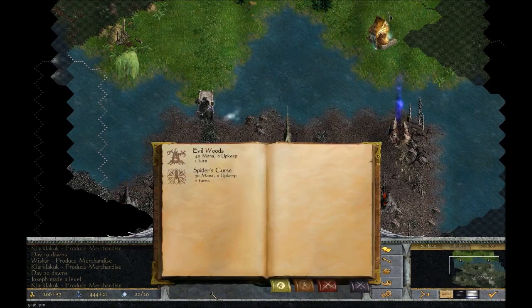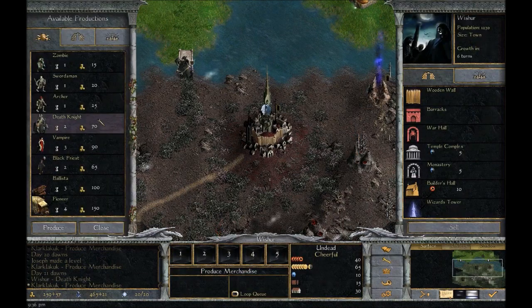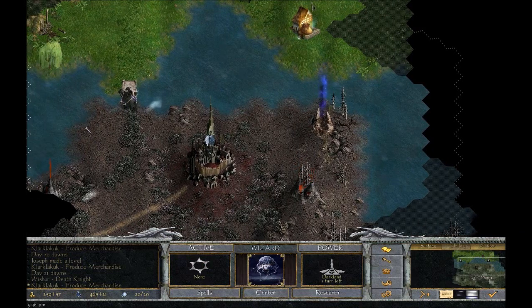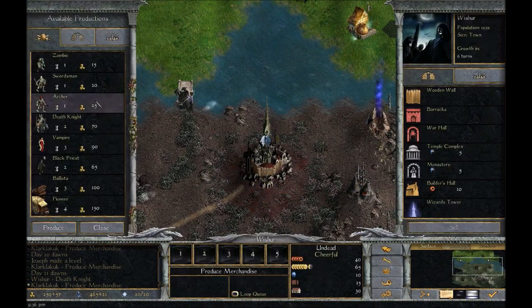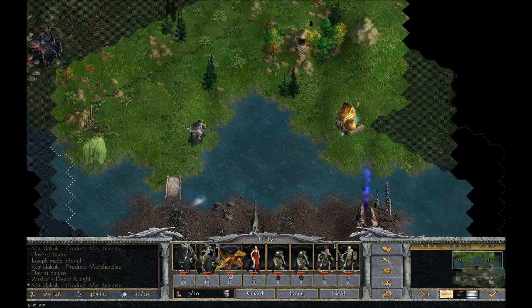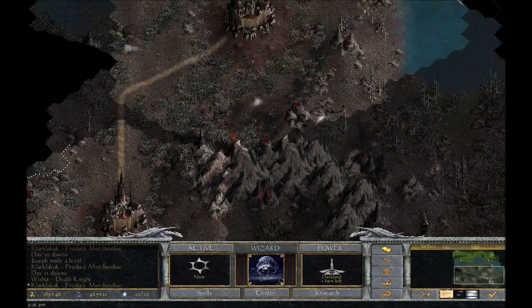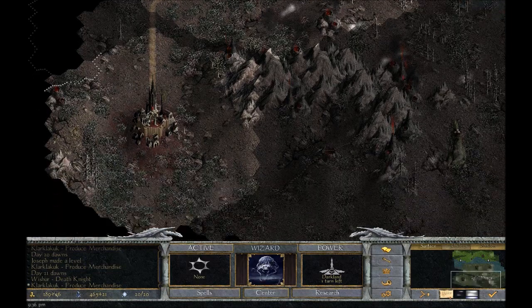Nothing much to do with the spells — may as well do Darkland research. We do already have the city on this death area and it is eating a lot of mana, so not too sure yet. Build another death knight. Sending this hero with only an escort of two guys out there was a bit risky, but we needed to get some gold structures. This is really helping us now because that's basically half our income.